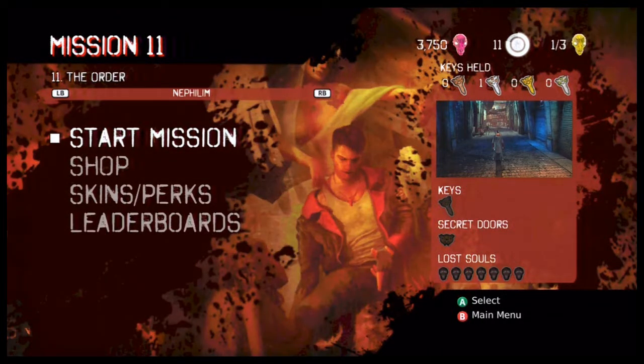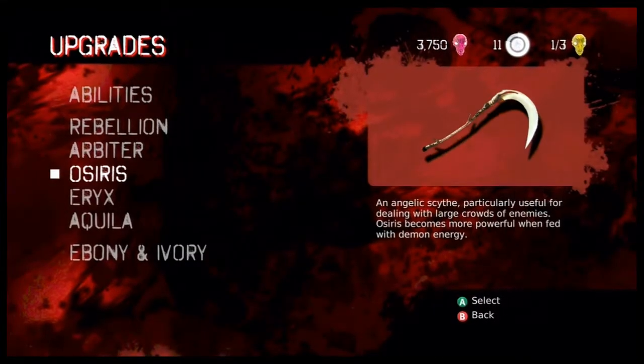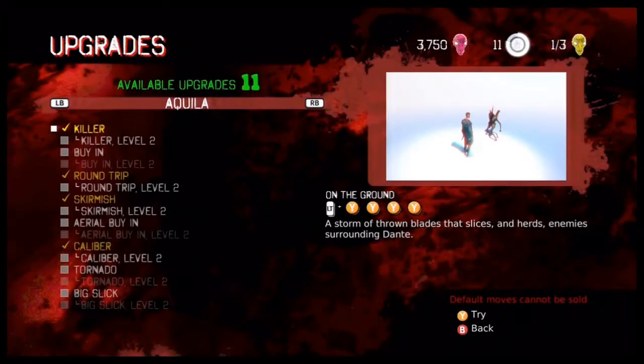Now we continue onward to a game that you don't want to play — I didn't buy, but I'll show you anyway. I'm going to shop a little bit because now that I have the Aquila, I can upgrade it. And the more orbs I collect, the only thing that will be practically useful to me will be Devil Trigger.